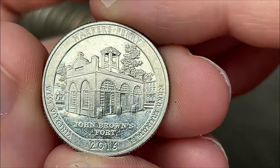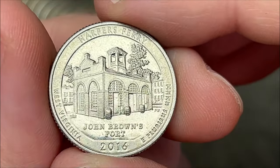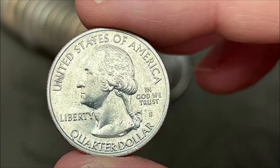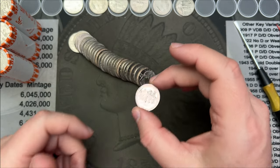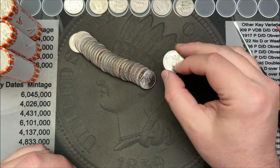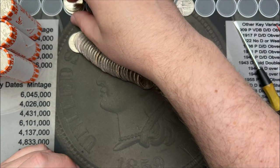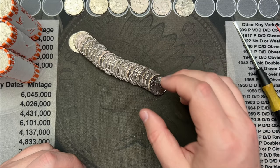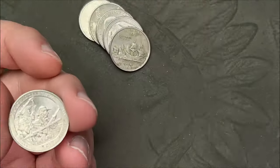Roll number 41 — came across another business strike S-minted quarter. This one is a Harper's Ferry 2016. It was reverse-facing and I flipped it over — it's really shiny. Is this a Denver? Nope, it is a San Francisco. All these San Francisco business strikes are lower mintage, and because they were not put into circulation they had to be purchased directly from the mint. They were all uncirculated when picked up, so most of them are in nicer shape, except for the ones that were dumped into circulation. Still another S-mint, low-mintage quarter — pretty cool.